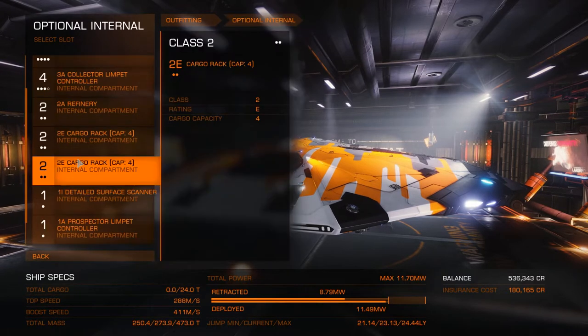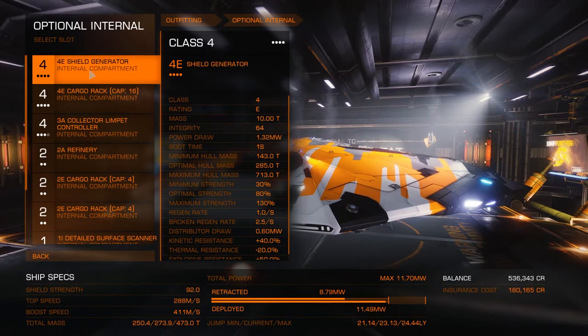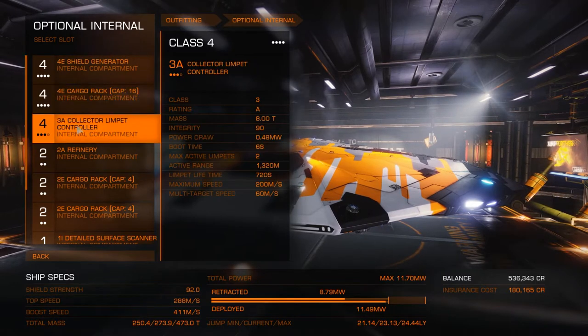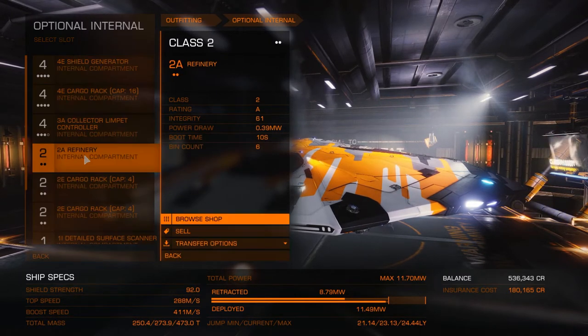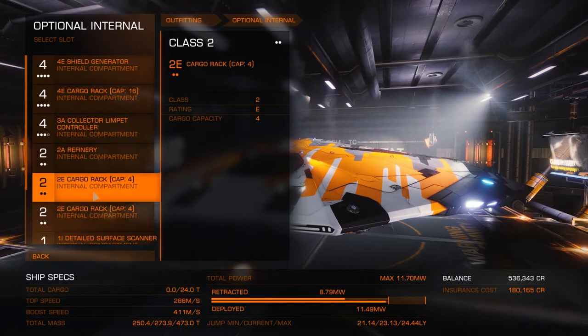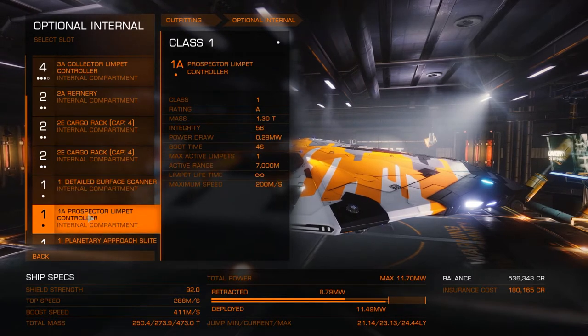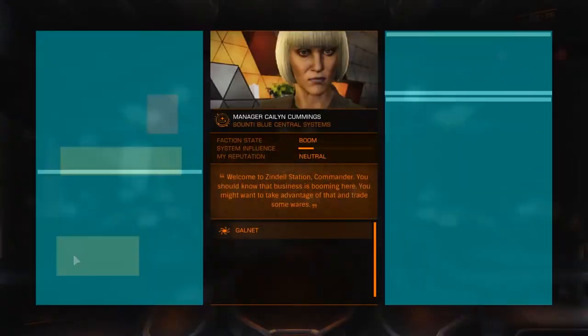The real changes are in the optional modules. We've still got the 4E shield generator — basically because we can't afford a new one yet. Upgraded the cargo rack to a 4E for 16 tonnes. Swapped out one of the three cargo racks for a 3A collector limpet controller. We've got a 2A refinery with six bins, two 2E cargo racks for a bit more cargo, a detailed surface scanner, and a prospector limpet controller. We're only going to be doing surface mining — not core mining. Not yet.